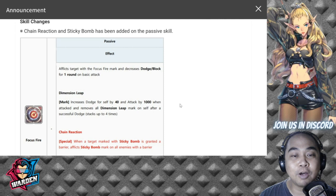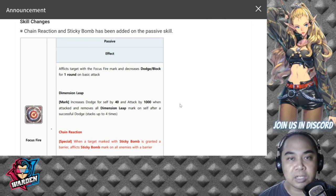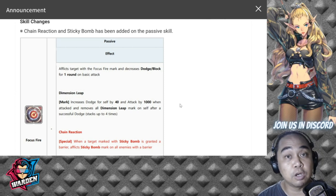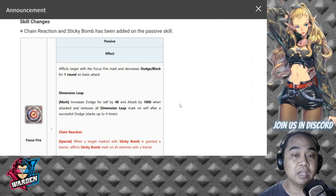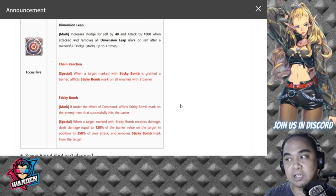He has to be hit for the Dimension Leap passive to trigger — for his dodge and attack to be increased. You can build him a bit tanky, but if you bring him with Wasted Red, I don't think he'll have a problem surviving as long as Ruddy pulls off his S2 for additional defense and HP. So I don't think we'll have a problem there. Here are his new passive skills.